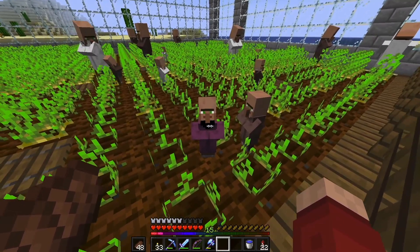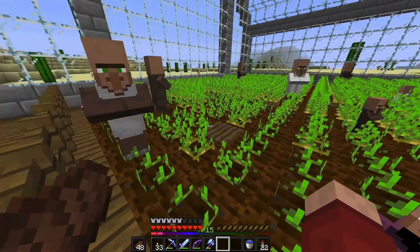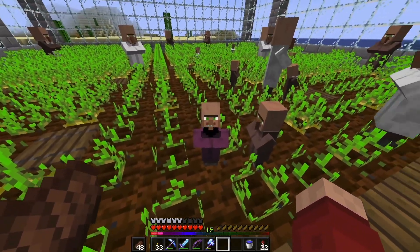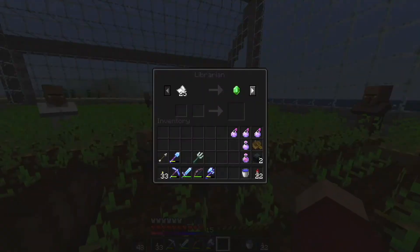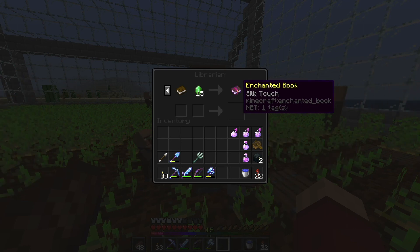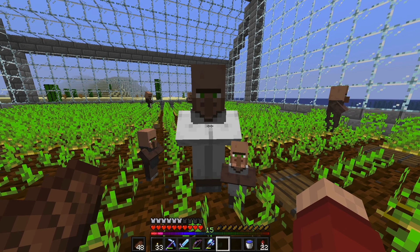There's something wrong with this villager's texture — that's from the beta pack, not my texture. Oh, this guy grew up! What book does he have? Silk Touch for 15 emeralds — that is exactly what I'm talking about, that is what we need right there!